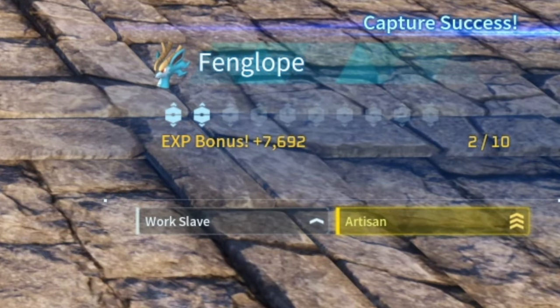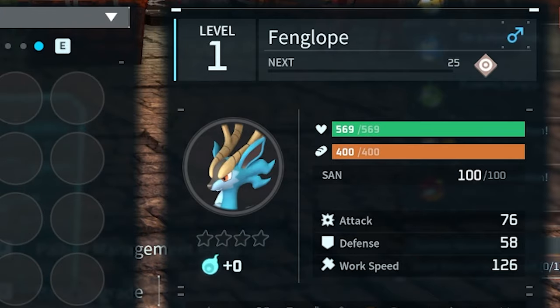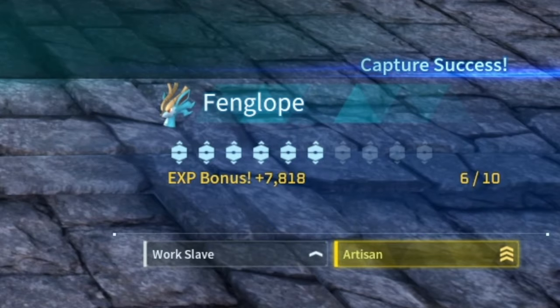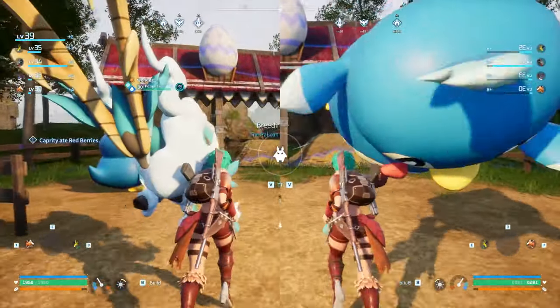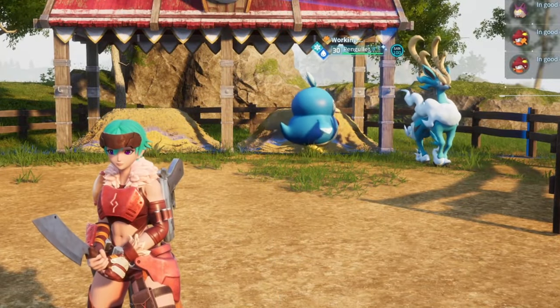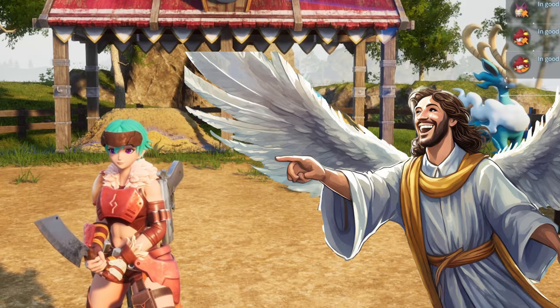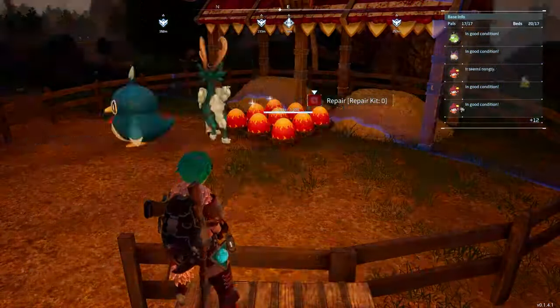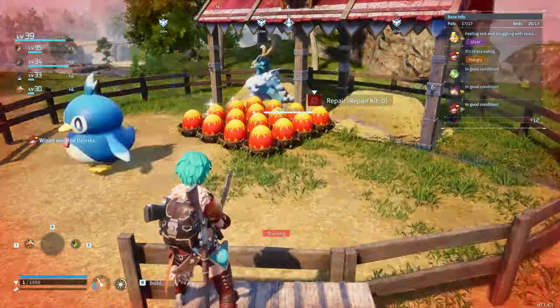That didn't take too long. Of course, it's the wrong gender — we need more of them. But we finally completed step one. Now we have to breed Cobalion here with Pingu. And because RNG seems to hate us, this is probably going to take a while. Luckily, we have the power of editing to watch multiple egg popping moments in less than 10 seconds.